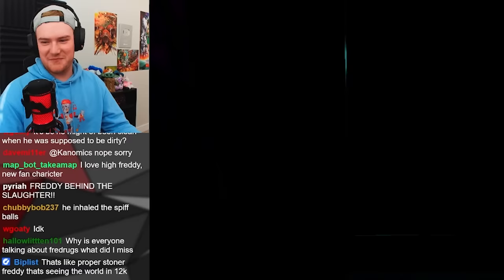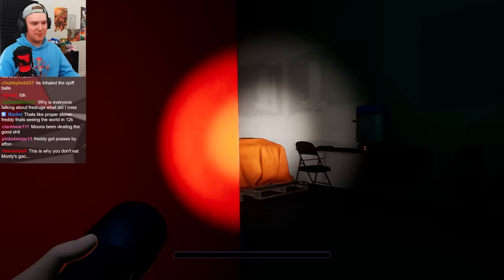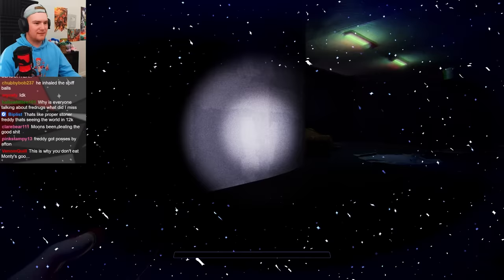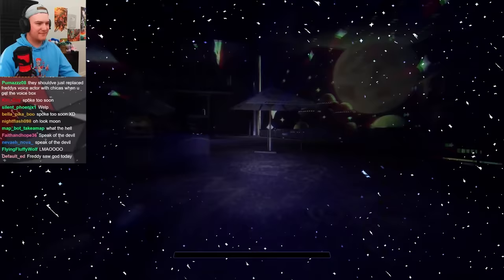I found my fucking thumbnail, chat. Maybe they added that in — maybe that was like part of the pre-release and they were like, somebody looked at that and was like, no, we are not keeping that in the game. That shit is freaky. The Fred drugs are strong — he inhaled the spiff balls. Also, this is supposed to be like the nighttime sequence before 6am, and Moon hasn't been present at all in the game.